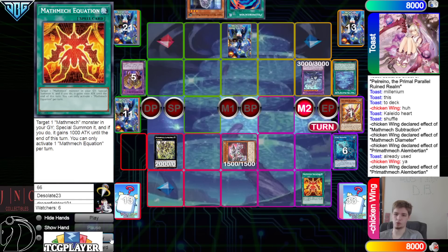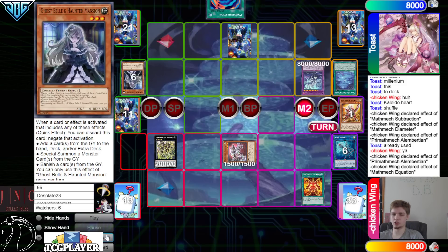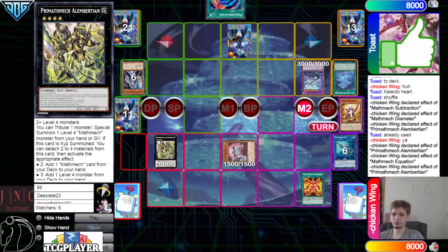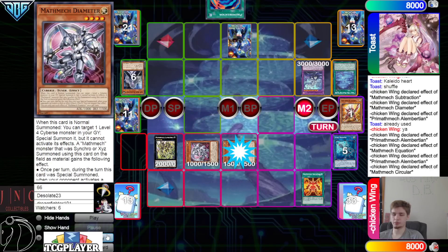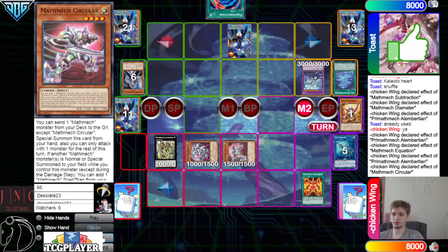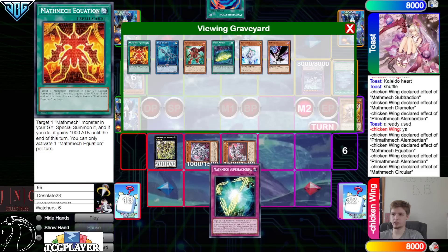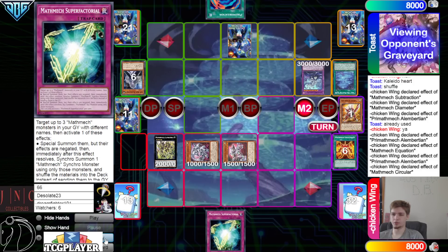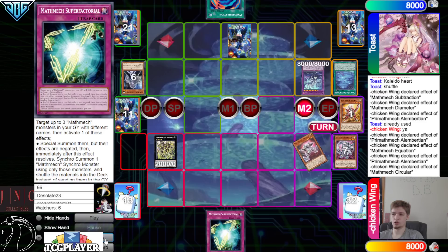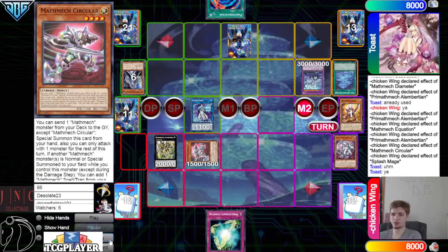Tribute summon. Unless this is what they want — but it'd probably end up being the same thing if they just searched Super Factoral in the first place, also playing around the other things. Activate Equation — chain Bell — Albert to negate. Bring out Diameter — Circular effect goes through — didn't really need the Bell. Grab Super Factoral.